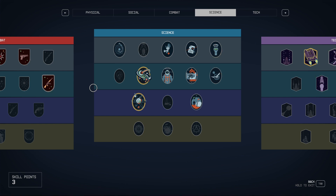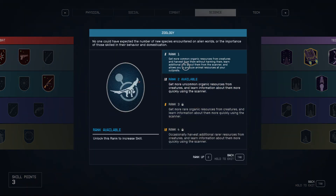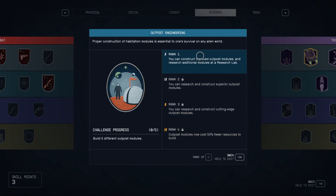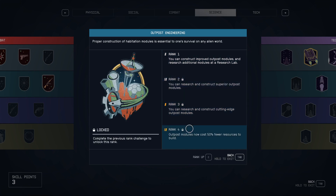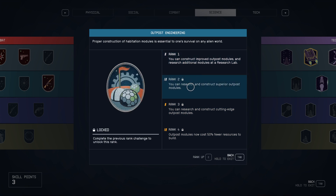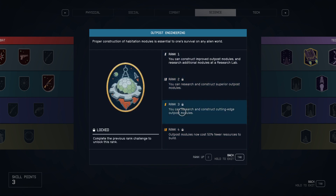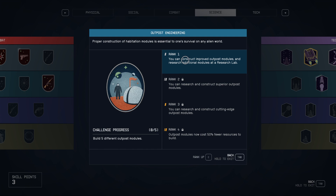Before we get started, there are two skills that we need. We need level 1 of Zoology — this allows us to get more common organic resources from creatures and allows us to produce animal resources at an outpost; that last part is the important point for our purposes. And we also need Outpost Engineering at least rank 1. You can go farther down the tree to make this method even more efficient, but you need at least rank 1 to construct and research additional outpost modules. At rank 2 you get superior, then cutting edge, and outpost costs fewer resources — so this is worth it if you really want to get into this method.